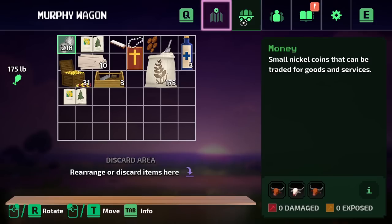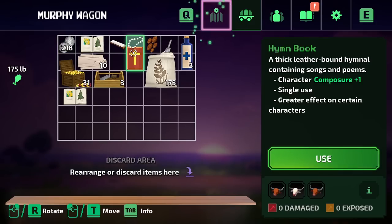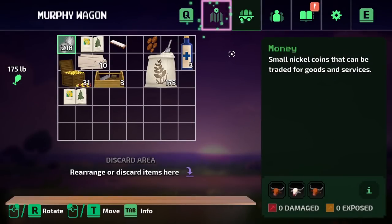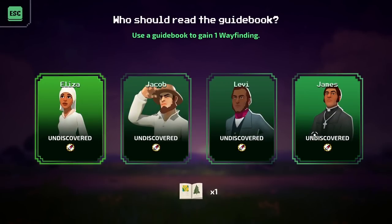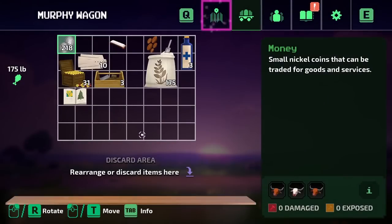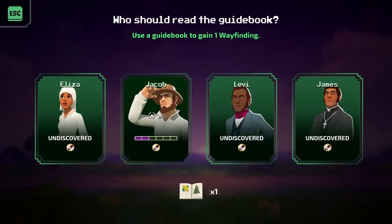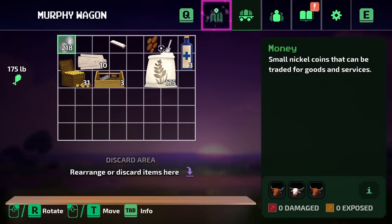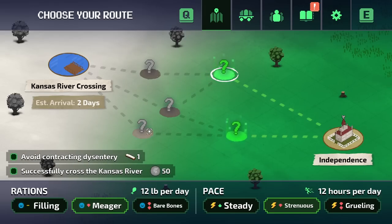Let's use some of our items before we leave. We found two guidebooks and a hymn book which will increase composure. Let's find out what everybody's got for that — undiscovered. Let's start with James, our religious man. Oh, he had no composure at all. Let's try Jacob — he's level two, so we'll give him both the books. That'll help us see ahead on the trail to make decisions. Sometimes it'll indicate whether there's hunting ground or grazing area for the oxen.